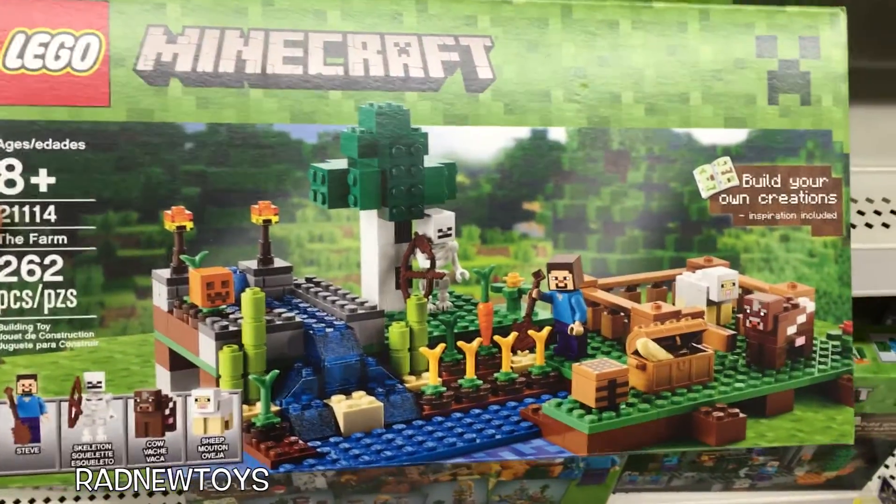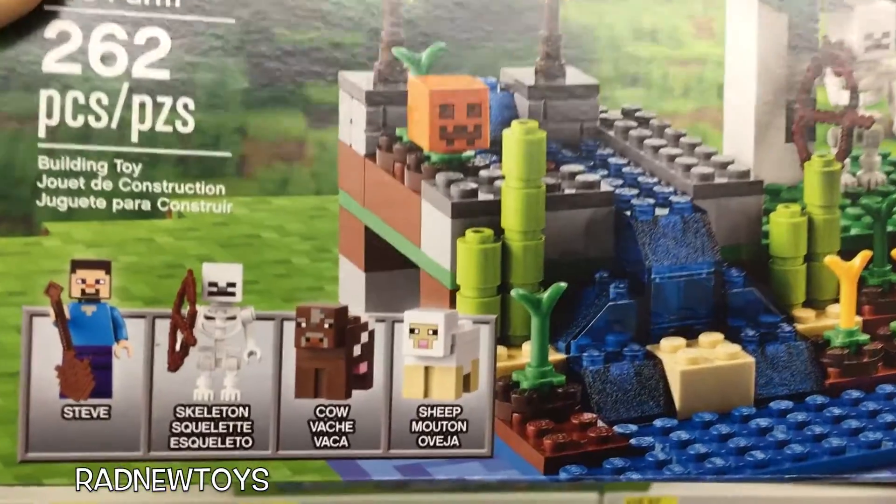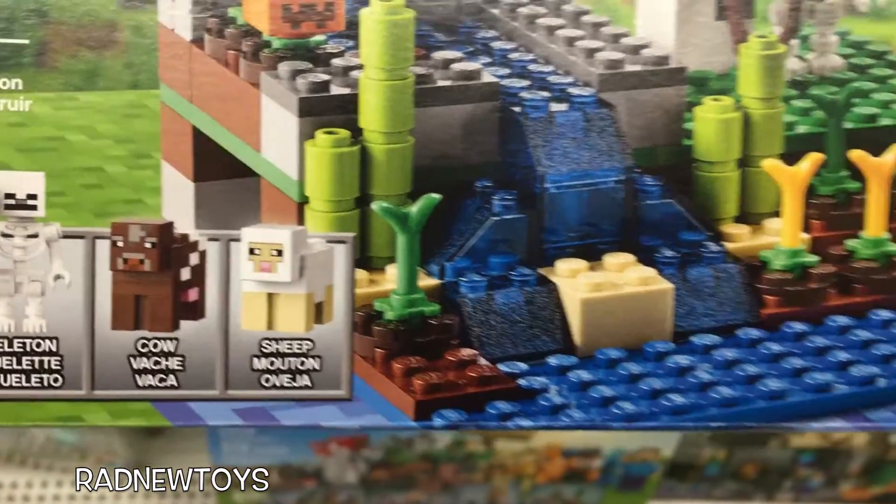Here you have a Minecraft building set. It's the farm. There's 226 pieces. There's Steve, skeleton, cow, and a sheep.